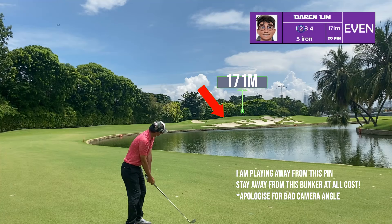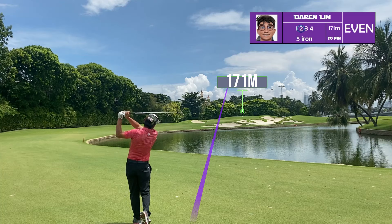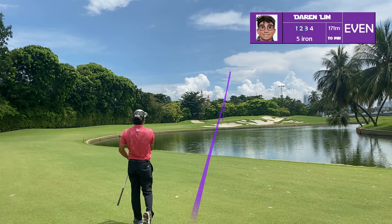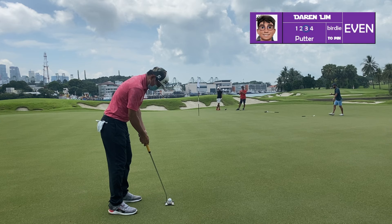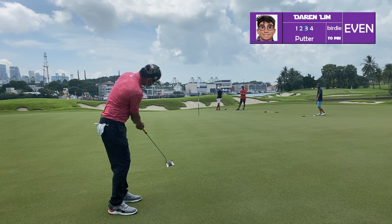With the second shot, about 171 meters left, the pin is tucked right — this is not a pin I can attack. So I'm going to play for the fat side of the green; the middle or left side would be ideal for my draw. A two-putt from here for a par would be perfect.